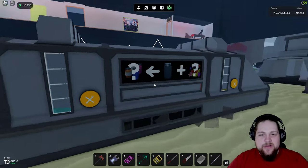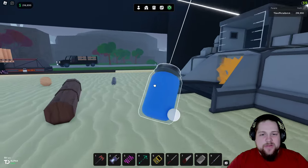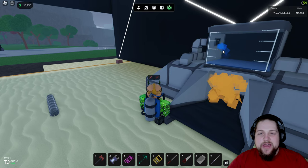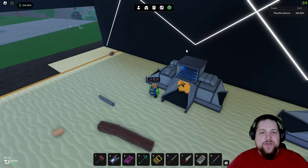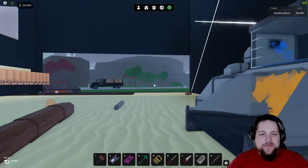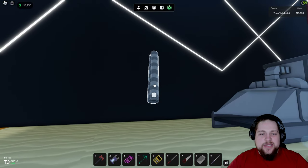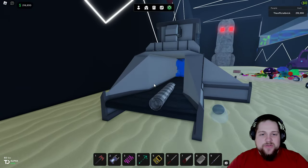Now that we have our blue dye, put it over here and you'll see it keeps going up the more you put in. You can fill this up, and with multiple machines you could have one machine for each color if you wanted to. So we have it set to blue.